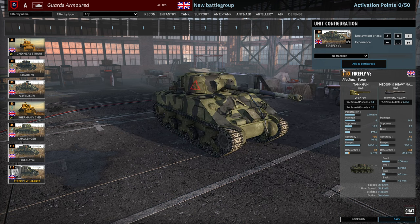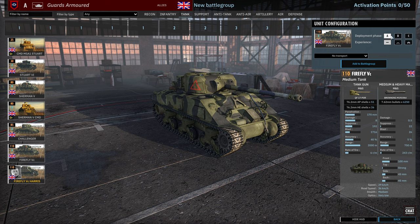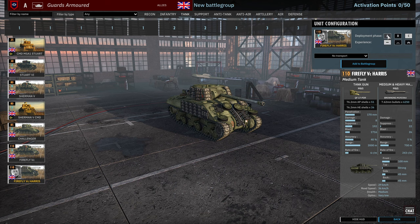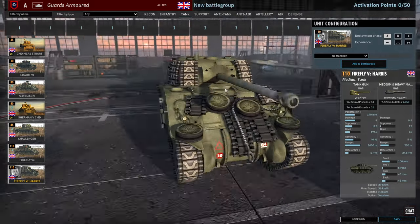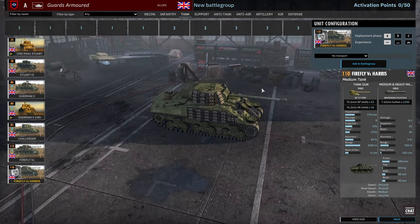Finally we have the Fireflies — the Firefly 5C with the 17-pounder, 170mm penetration, 6 rounds per minute rate of fire, .30 cal, 100mm frontal armour, same as the Sherman 5. It is a bit slower though, dropping from 33 to 29km/h off-road and 36 to 41km/h on-road. 3, 6 and 9 availability. Fireflies are always very efficient for taking care of enemy Panthers and Tigers. There's also the Firefly 5C Harris, which is a bit of a reskin for the Ace with applique armour on all the tracks — very nice indeed.